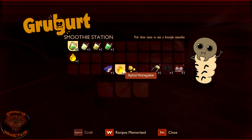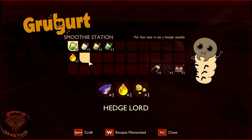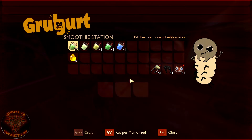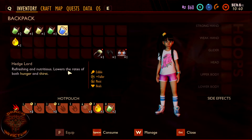Now we move on to the Hedgelord, which we already had. We select Hedgelord from the list — notice the Green Machine is lit up because we apparently have the ingredients for that too. Hitting select immediately brings in my berry chunk, my aphid honeydew, and my acorn bits. We craft that and there is the Hedgelord. Refreshing and nutritious — it lowers the rates of both hunger and thirst. This is a great survival drink. It's edible so it gets you fuller, reduces your thirst throughout the day, and it heals you. A nice drink to have in your back pocket.